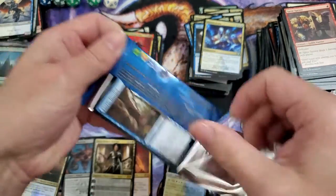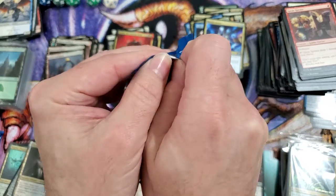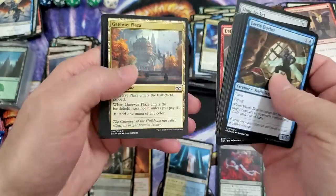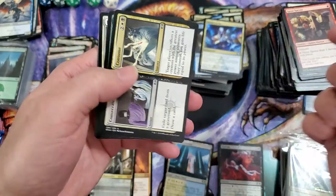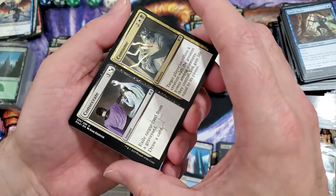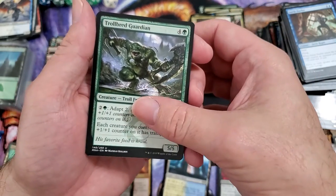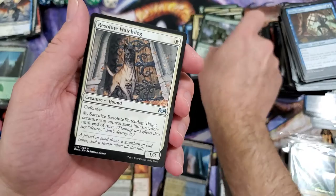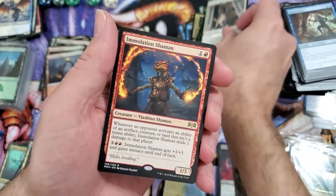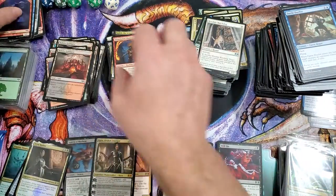Come on baby, we only got a few more packs here, not even a handful. We're about to hit the 30-minute mark too. Biggie, can you keep it down bro? Some of us are trying to stay awake. Consecrate and Consume, Troll Bread Guardian — oh, Resolute Watchdog, okay that's cool — and Immolation Shaman. So that was not a good omen.